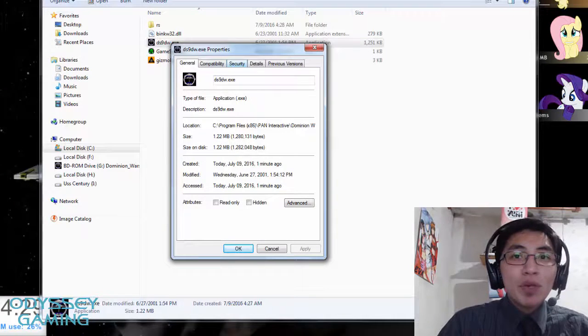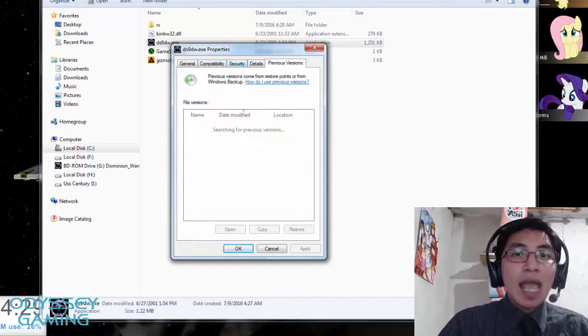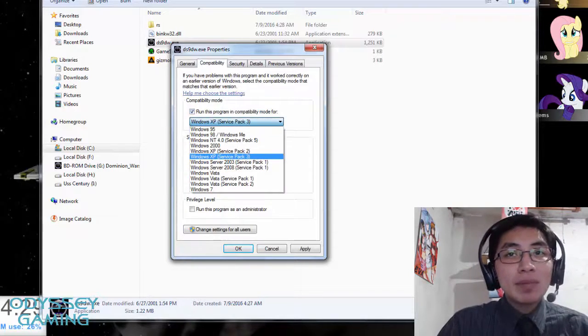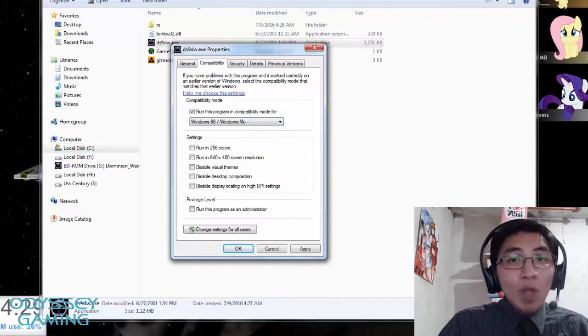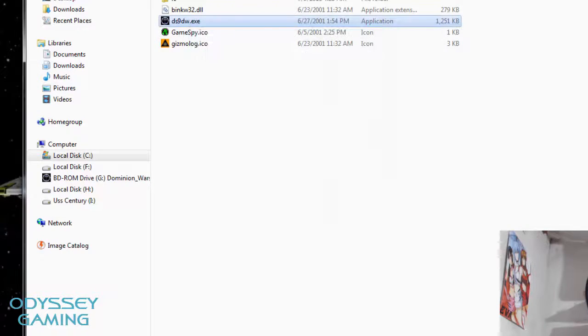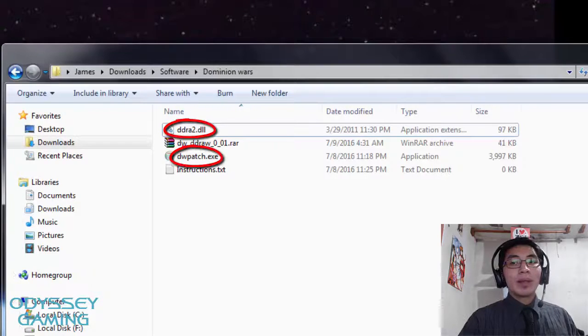Very important: right-click on the game launcher, select Properties, and set compatibility to Windows 98 and Millennium Edition. Also make sure to check 'Run as administrator.' This is very important — the game should run in compatibility with Windows 98 and should run as administrator.